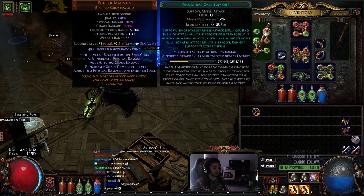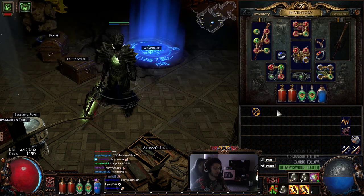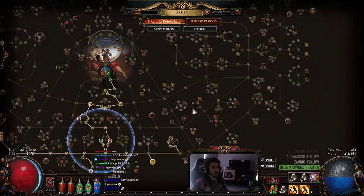Going over my links currently: we've got Ancestral Call, Melee Physical, Viper Strike, Multi-Strike, and Vile Toxins.